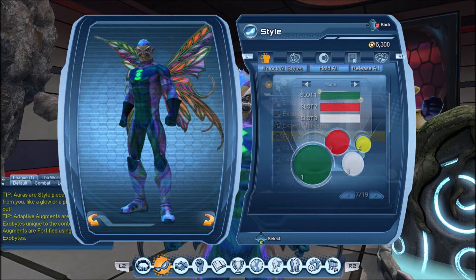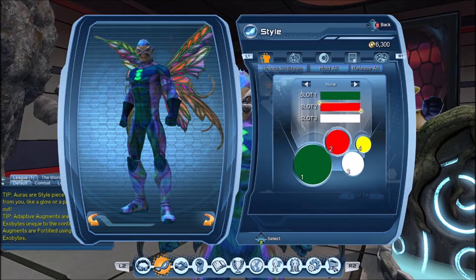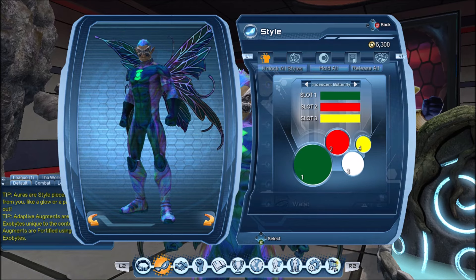And for the fairy wings — obviously you can change the colors of the wings if you want to. And it does seem to support three colors. Of course you can also apply your material to the wings.